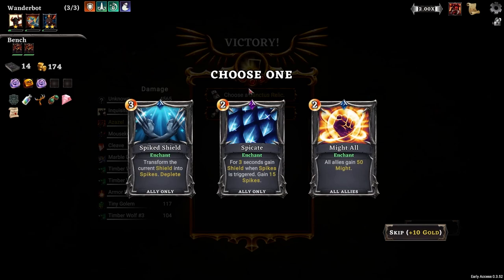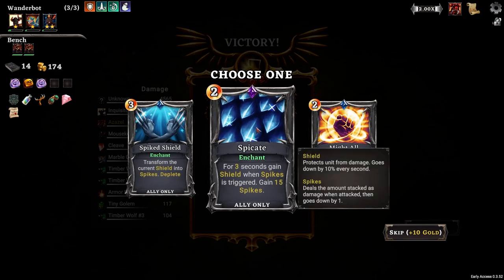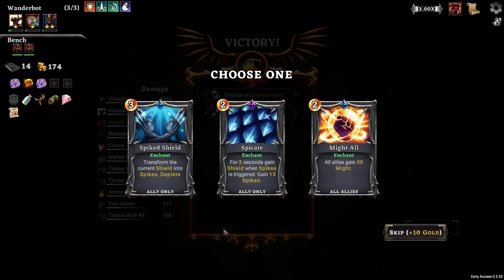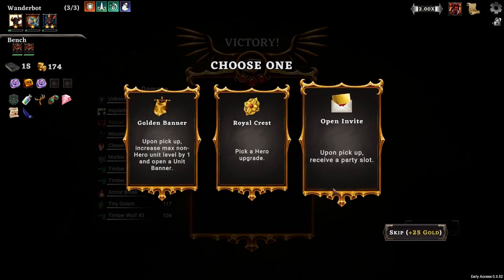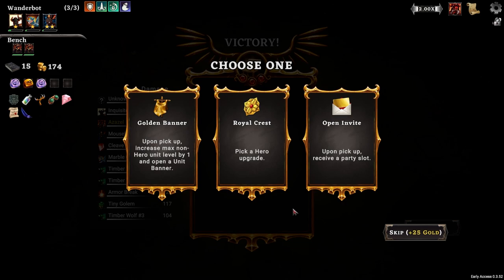Gold. Mana drain rune, three seconds. Gain shield when spikes is triggered. Gain 15 spikes - that's from current shield into spikes. Deplete. Nah, I got to go spicate. Extra energy per turn - nah, I want raven feather. I think I might want to go for one energy per turn, just because. So pick a hero upgrade - let's go for party slot. I want to upgrade my dudes, but having a couple of them is equally good, if not better.